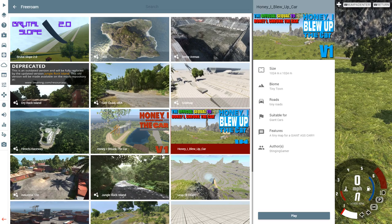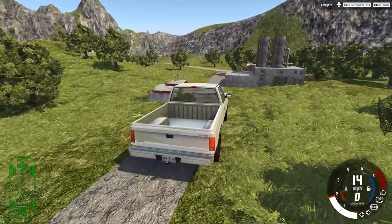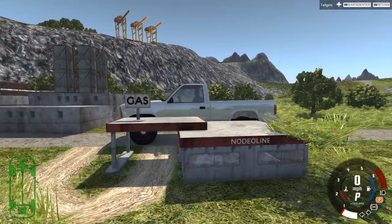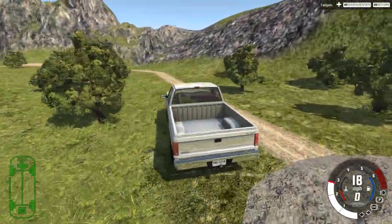Hey, this is YBR with BeamNG Drive, and today we're going to be taking a look at a map called Honey, I Blew Up The Car, which is made by the same person who made the map called Honey, I Shrunk The Car. The idea is the exact opposite — on this map, everything around you is much, much smaller than normal. The gas station you can normally drive through, you now tower over it. That building you can normally drive through is now just a few feet taller than you in total.